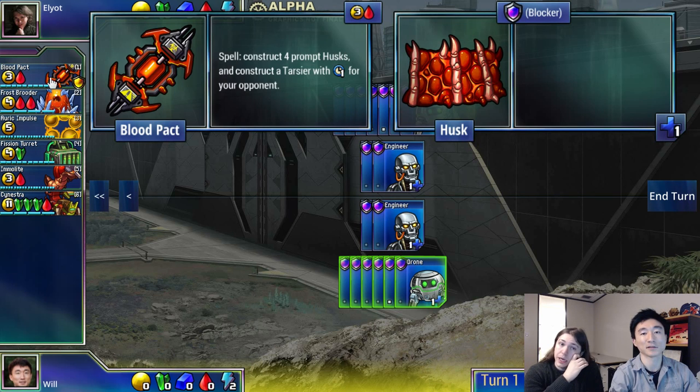So let's talk about the balance changes. First one's Blood Pact — we buffed this unit. It used to cost four under red, now it only costs three under red. It's a spell that constructs four husks, which are these finesseful defenders for you, and constructs a Tarsier, which is an attacker for your opponent. A lot of people said this unit sucks — you get four defense, your opponent gets four offense, and four turns later they have an attacker and you have nothing. But if you get it one turn before the game ends, you get four defense, your opponent gets one attacker that only attacks once, so you get three defense for really cheap. There's always a transition point where Blood Pact goes from bad to really good, and making it cheaper moves that transition point a little sooner in the game. Blood Pact will see more play, you'll be able to get it sooner, it'll be more efficient and more impactful.